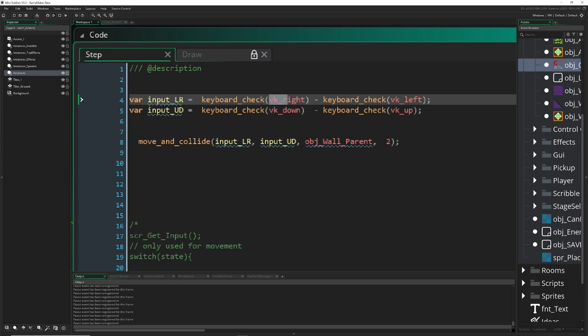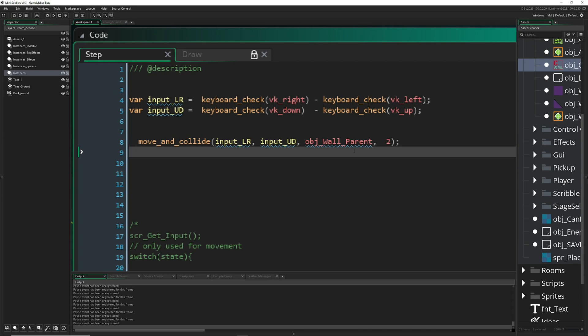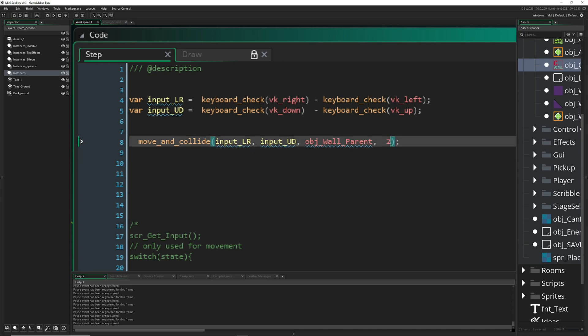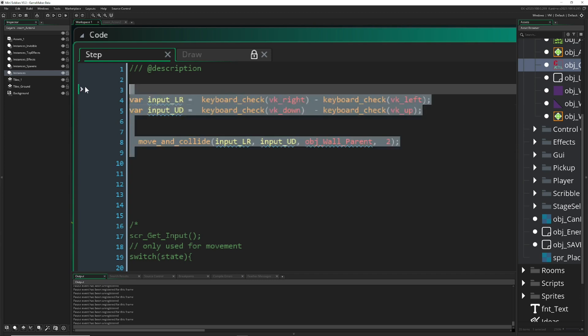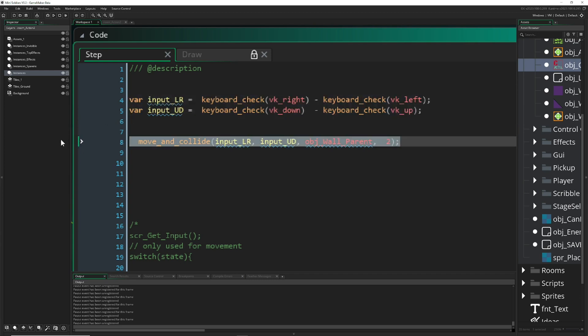Basically what you do is you have a horizontal input and a vertical input — your keyboard left/right and up/down. Then you input the left and right, then the vertical movement, then what you want to bounce it off — basically what is blocking your movement — and then how fast you want to go. That's it, three lines. Just one line doing all the collisions.